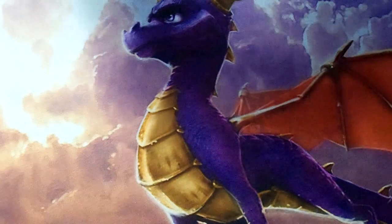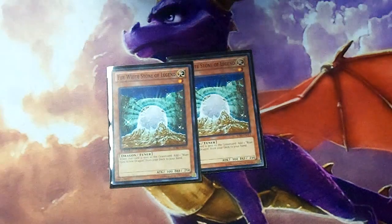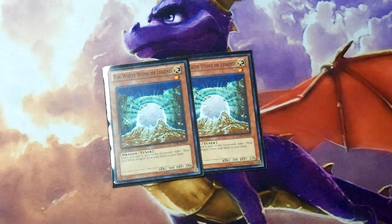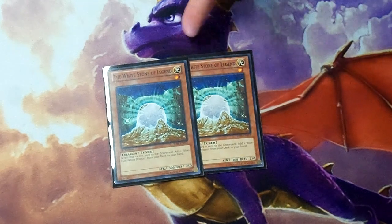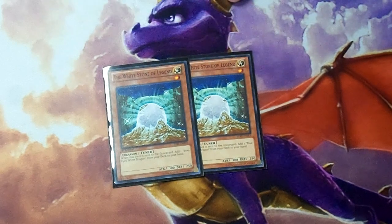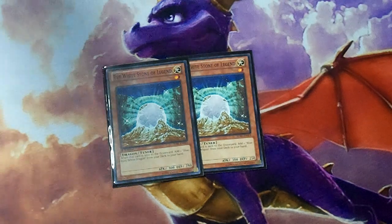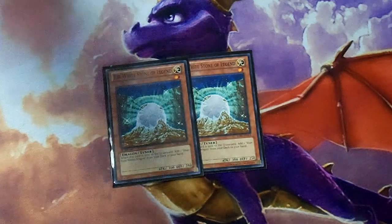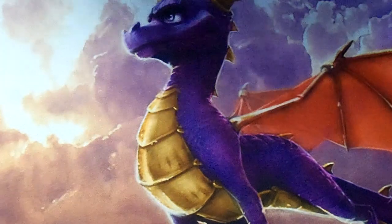Next up we have two White Stone of Legend — a basic, good card for any Blue Eyes-based deck. Every time this card is sent to the graveyard you get a Blue Eyes White Dragon from your deck to your hand. As Blue Eyes players mostly know, Cards of Consonance — pitch him and draw two — is great here. Get your Blue Eyes, use Trade-In, pitch your Blue Eyes and draw two again. This allows us to get a lot of searching and drawing. Three can be a little cloggy so two is fine and all you really need to get your Blue Eyes plays going. He also combos with your Debris Dragon, so if you need a surprise Synchro play, it's right there for that occasion.